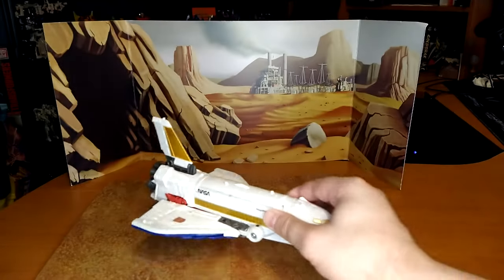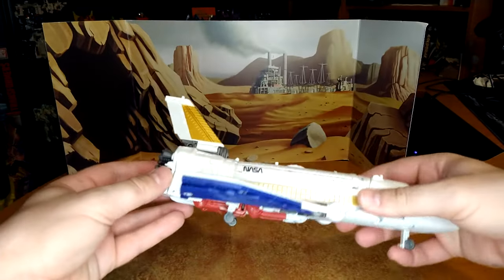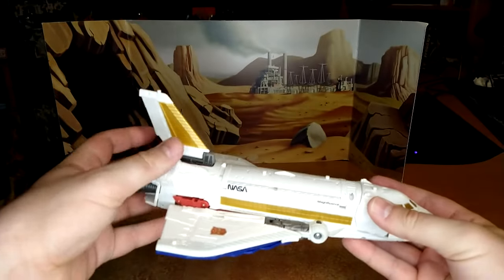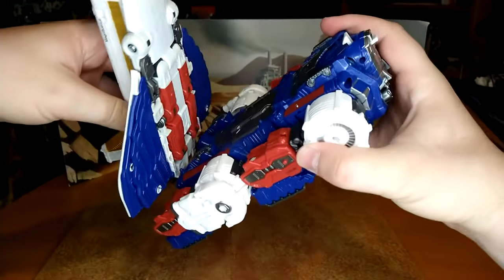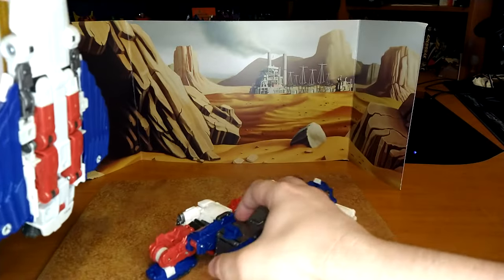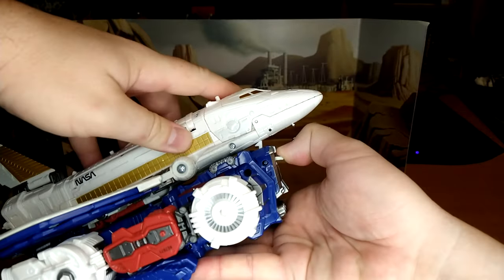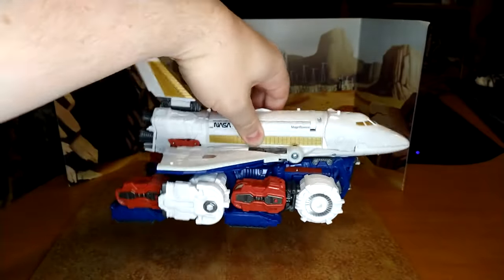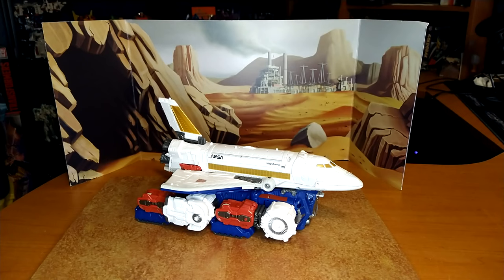My son loves to take that shuttle and fly around the living room, and I die of anxiety every time — but he's a kid and he wants to play with daddy's toys. If you want to do the full combined mode, there's a little pin here that goes into a hole, so you clip it first and then pull down. It holds very sturdily — I wouldn't swing it around on a rope, but it's solid. There you go — that's the full shuttle mode.